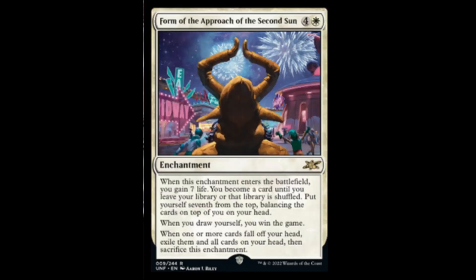Next we have Form of the Approach of the Second Son — white and four enchantment. When this enchantment enters the battlefield, you may gain seven life. You become a card until you leave your library or the library is shuffled. Put yourself seventh from the top, balancing the cards on top of your head. When you draw yourself, win the game. When you or more cards fall off your head, exile them and all cards on your head, then sacrifice this enchantment.